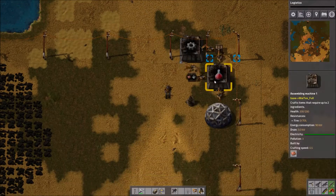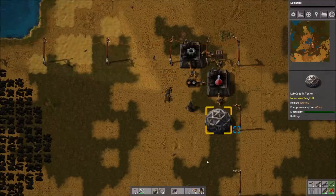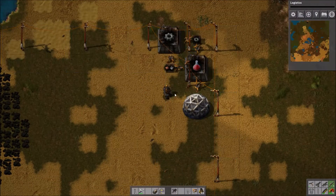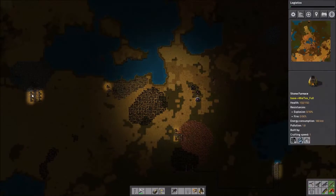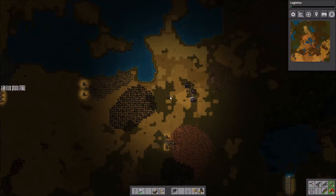We need logistics, and then they'll start building red science. Of course it would help to power that last one. As you can see, there's the first red science — now we've got a mini assembly line. It's not a very efficient one, but we will be improving upon it greatly.